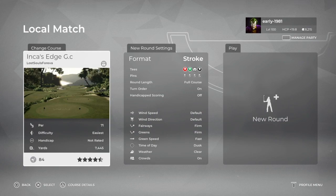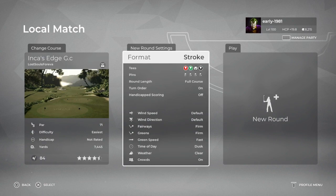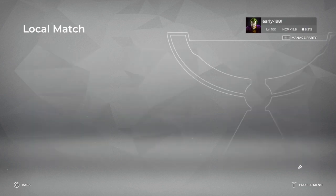Hey golf fans, welcome back to PGA Tour 2K21 live here on the channel. Today we are going to be checking out Inca's Edge GC. This one was designed by Lost Souls Forever and it is a fictional course situated on the cliffs of Peru. Everything is set at default - fairways are firm, greens are firm, and green speed is fast.